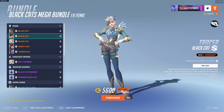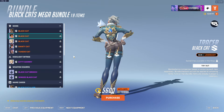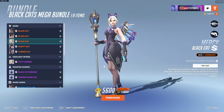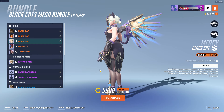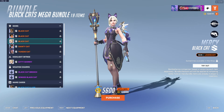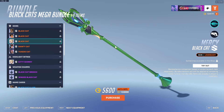We also have Tracer getting a — would you call this a Black Cat? I mean, not really, but it looks cool. It looks nice. Then the Mercy skin — they are going to make so much money off of just the Mercy skin alone. Oh my goodness, it looks great. Love it. Let's look at the staff. I love the light in there. It's great.